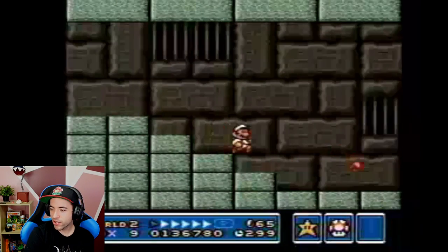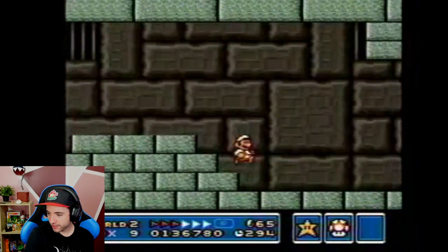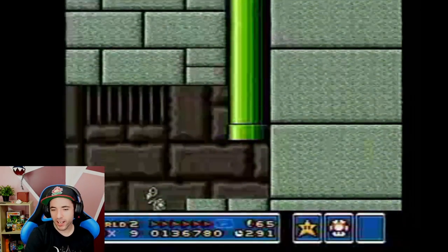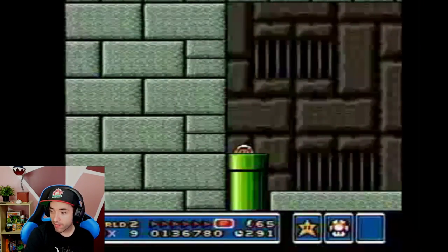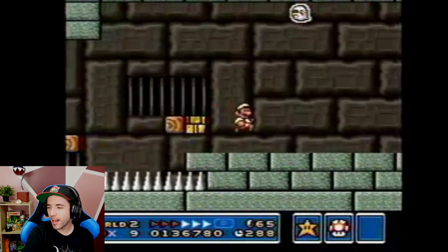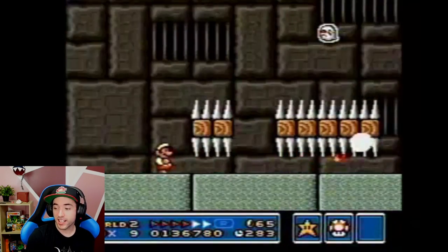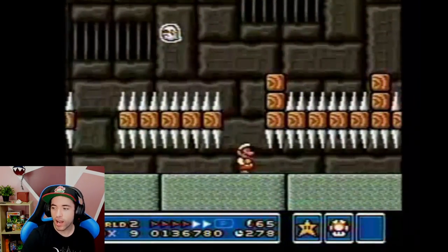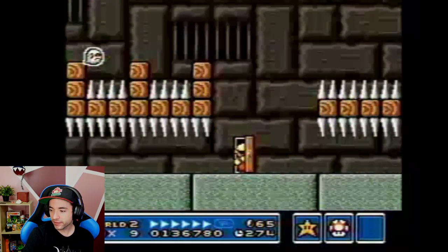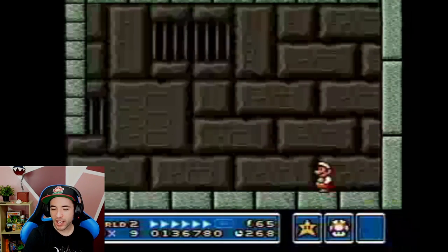Let's see how he does the fortress. Oh, so close to getting it earlier, but he got it later. Not bad though. He just had to jump a little bit higher out of the pipe and he would have kept his B-speed. It is so weird that I can see every mistake he's making and I know exactly why it happened — I've made them all before.